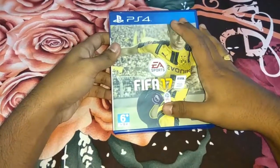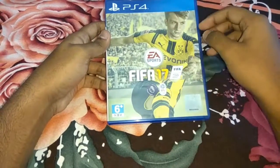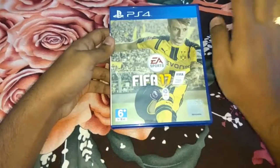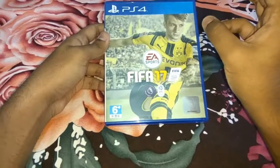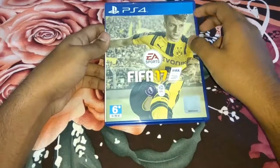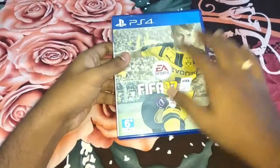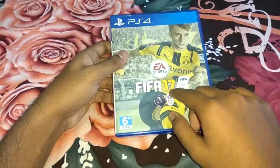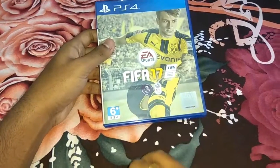The front poster this time is of Marco Reus. There was a poll held online about the poster, with four players involved: Marco Reus, James Rodriguez, Anthony Martial, and Eden Hazard. He won it — unfortunately for Anthony Martial of Manchester United, the club I support. The poster features Marco Reus and FIFA 17, inscribed along with the Premier League logo and the EFL logo.